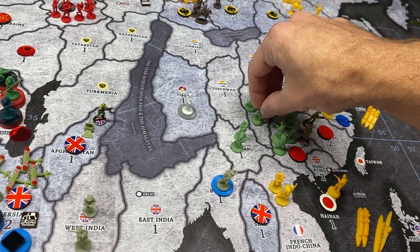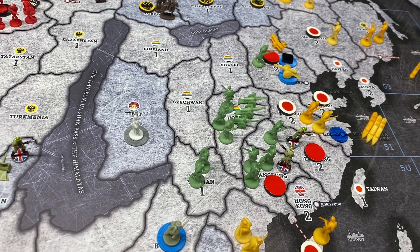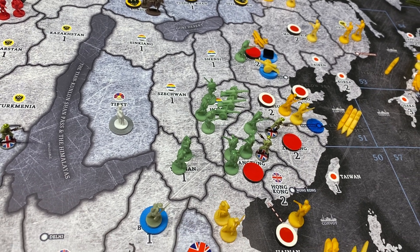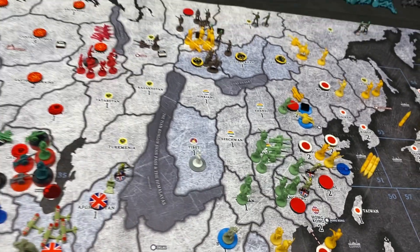I'll put one in Hopei. So there's the disposition: three infantry and three artillery in Hopei, one infantry in Jahar, one infantry in Zizhang, three infantry in Quingtung, and two in Yanan.